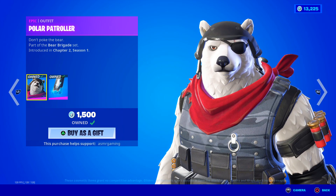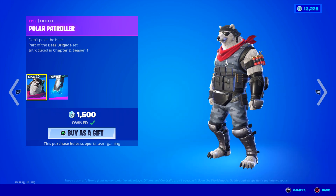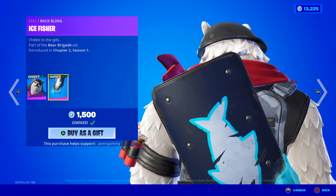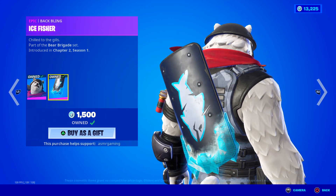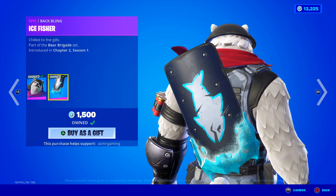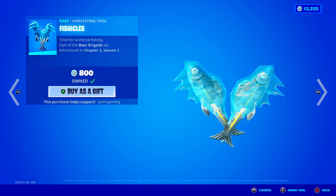We have the Polar Patroller — don't poke the bear — and yeah, it's a polar bear Fortnite skin. I have this one. It has a nice back bling, the Ice Fisher. I like this one — it's like a frozen fish shield. Shield to the gills. I like the little ice effects at the bottom. And the Fishicles — these are like frozen fish harvesting tools with an ice animation. Time for some ice fishing.